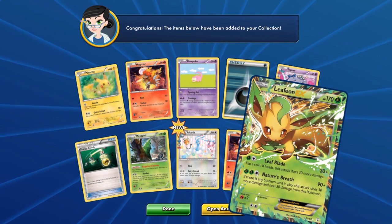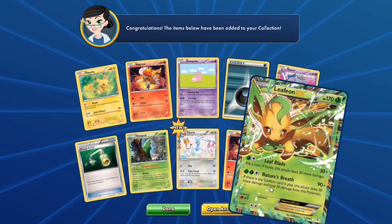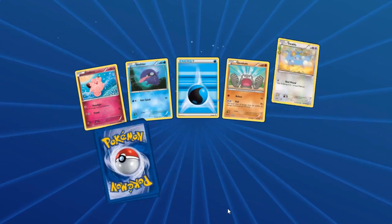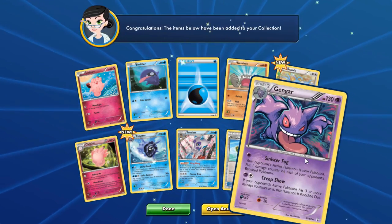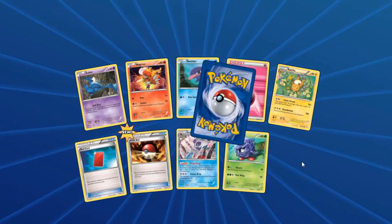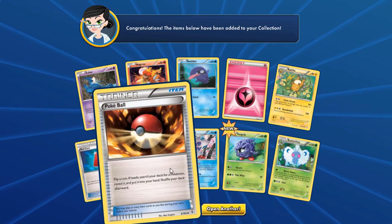Leafeon EX! Another EX to add to the collection — I'm very glad to actually have this; I want to get all the Eeveelutions. We also got more Magmars and Pikachus. Let's open up another pack and see what else we get. Gengar — only three new cards — at least I'm building up my deck collection. Gengar, Raichu, and Butterfree, Tangela — I already have part of a deck — and Poké Ball.